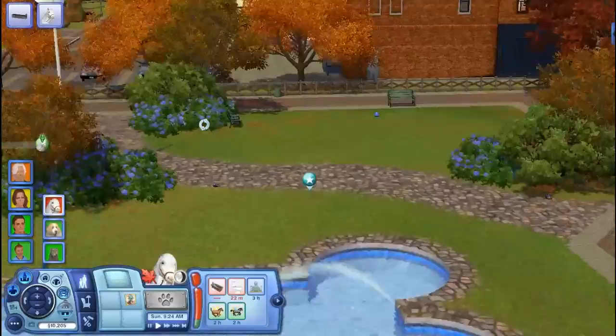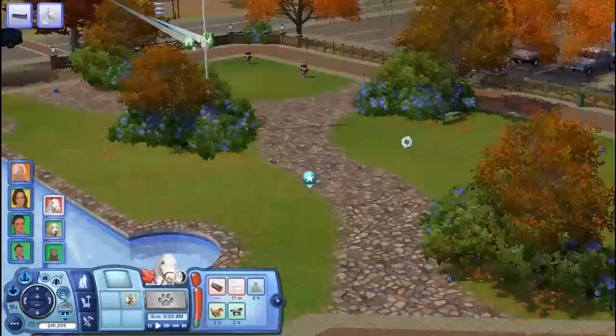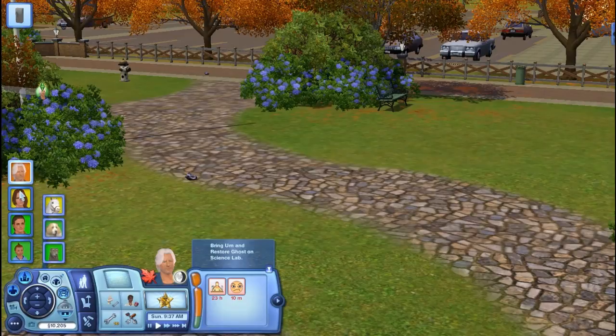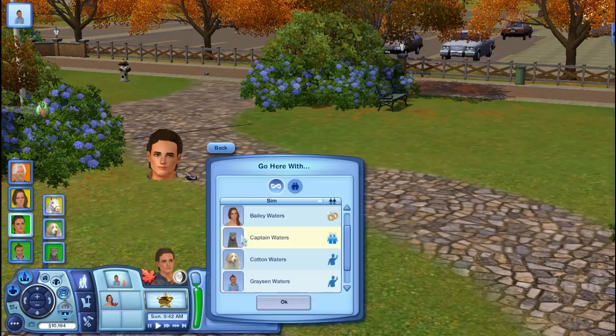Why not — let's have the dogs go ahead and head here and have a little bit of a social hour alone. Once Oliver puts Grayson in the walker, he will go here with Captain and Cotton.